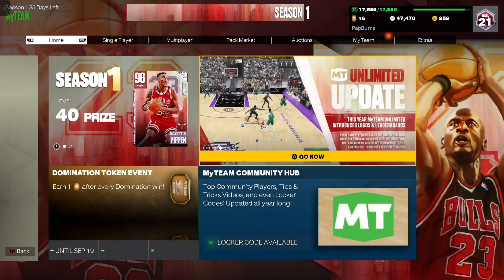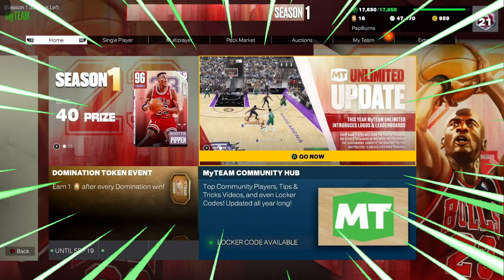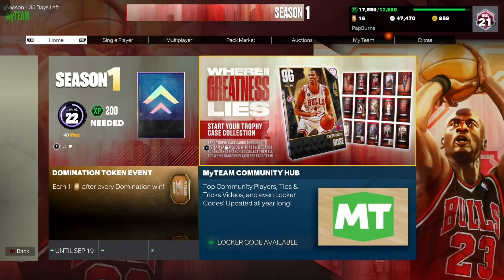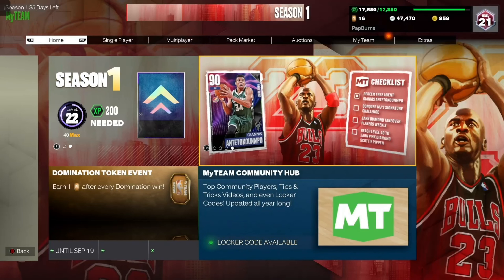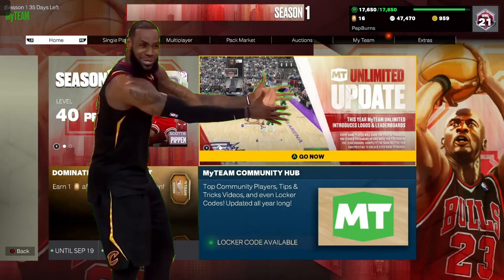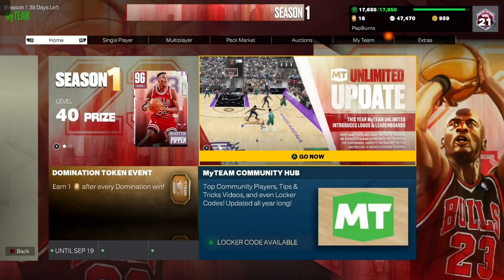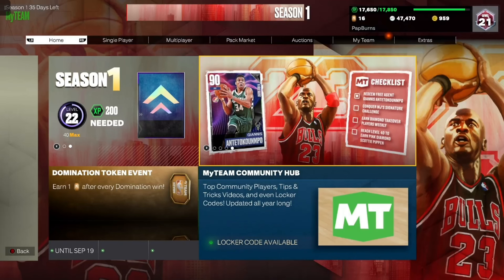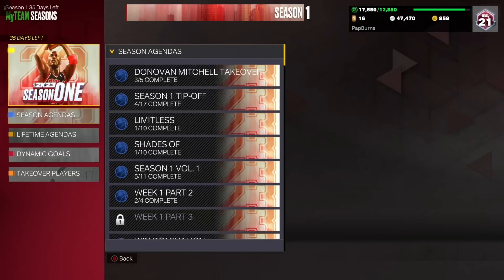Hello ladies and gentlemen, welcome to another No Money Spent chapter. Today we are focusing on getting two guys for our squad — two guys that are going to make a huge impact. Those are going to be two Cavs players. You guys are going to think I'm a Cavs fan at this point — I'm not — however I do kind of like the Cavs and would be open to doing the theme team later down the road once I've collected enough cards.